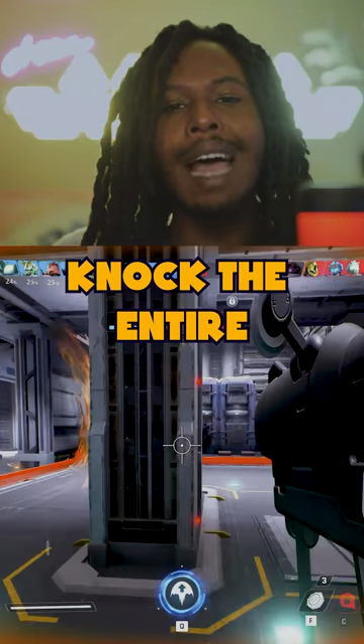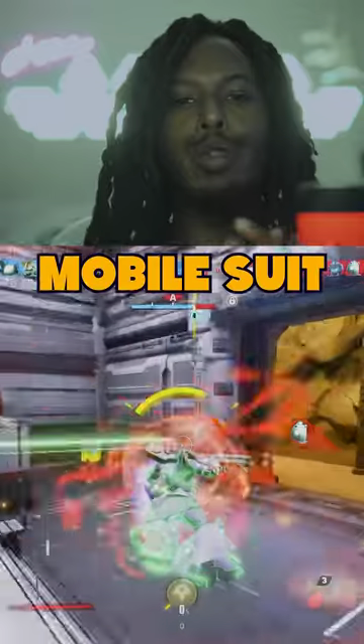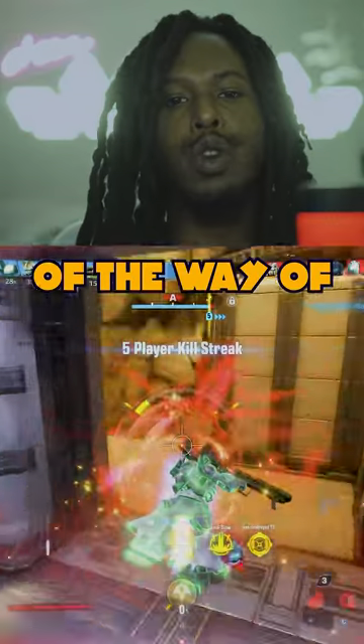With some luck and a little bit of timing, you could potentially knock the entire enemy team off of an objective. It doesn't matter the size of the mobile suit or the Gundam — when you see Screaming Nimbus, you get out of the way of Screaming Nimbus.